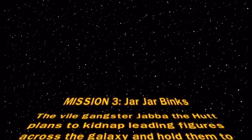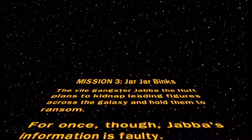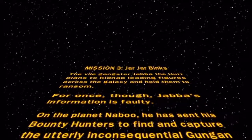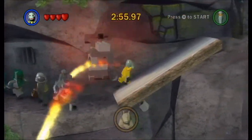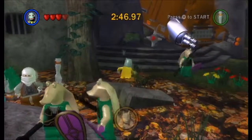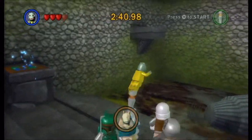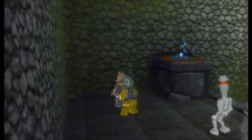Mission 3: Jar Jar Binks. And I love this opening crawl so much. For once, Jabba's information is false. On the planet Naboo, he has sent his bounty hunters to find and capture the utterly inconsequential Gungan, Jar Jar Binks. This is apparently set in the Episode 1 era - Qui-Gon Jinn is here, so I guess that's why. It's supposed to be set in the Episode 1 time, so he's not a representative yet? Maybe. And I don't know why I started running in the opposite direction. He's right there.